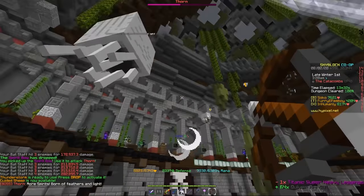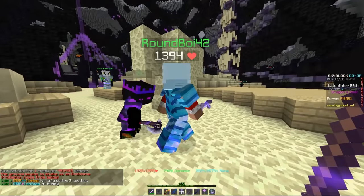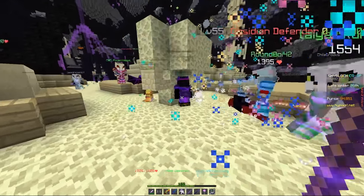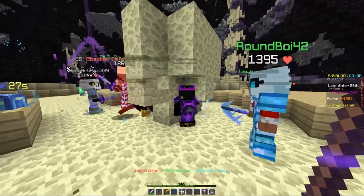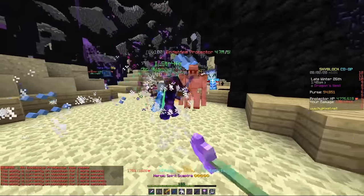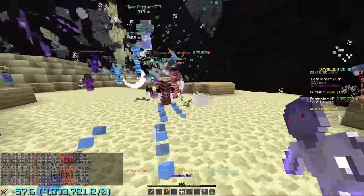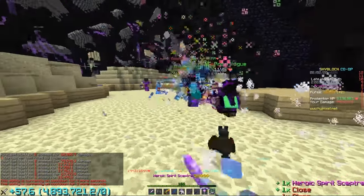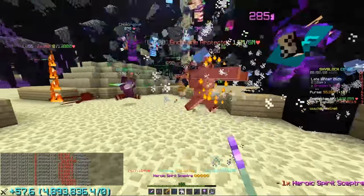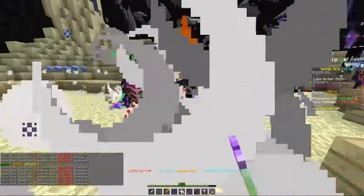Now I'm going to test it on an End Stone Protector — I actually haven't tried this, but hopefully it can freeze this thing from moving, which would be really helpful for killing it and making sure everyone can do a lot of damage. And it actually does work! I have frozen the End Stone Protector — he can't move by himself right now, he's only getting moved by people knocking him back. This is actually really cool — I didn't expect this to work at all, but it's genuinely freezing him. That's just sick.